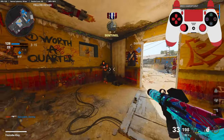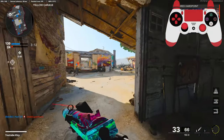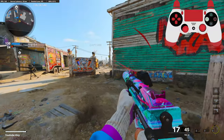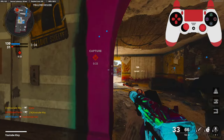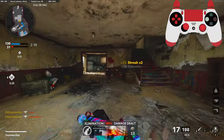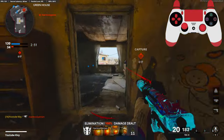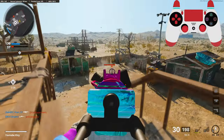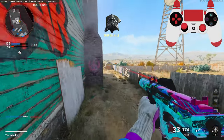We do need to hurry up and try to get this nuke though. His teammates are on the hill. I'm dead right here. Why are you playing like that? We are on 7 right now.